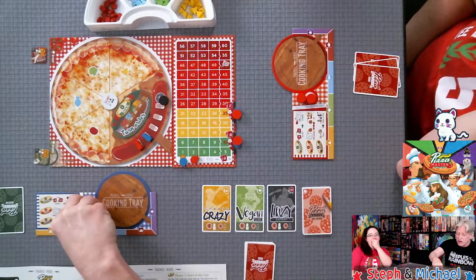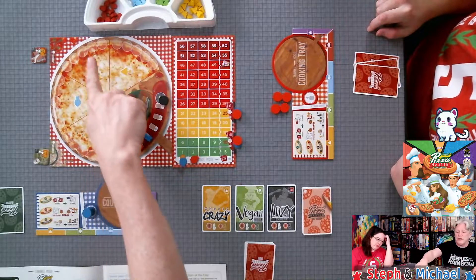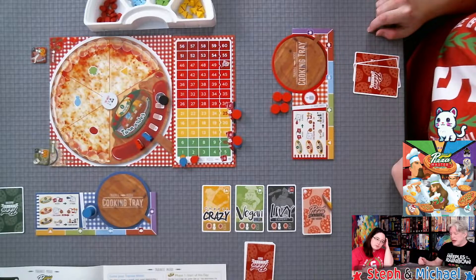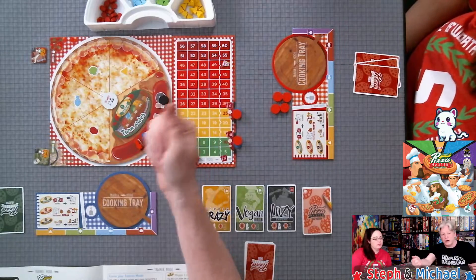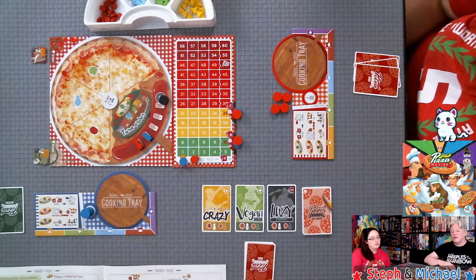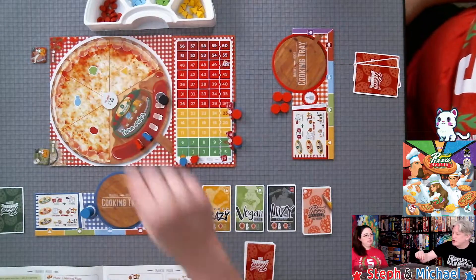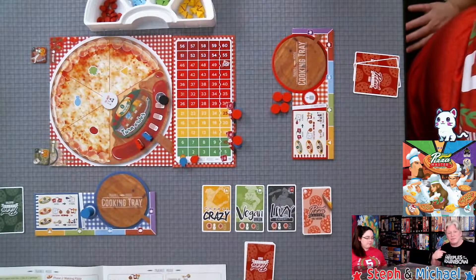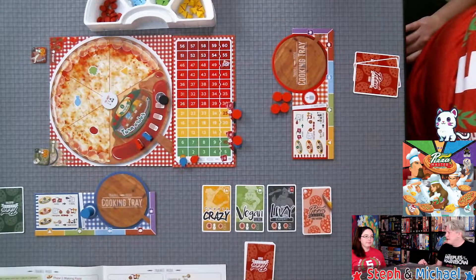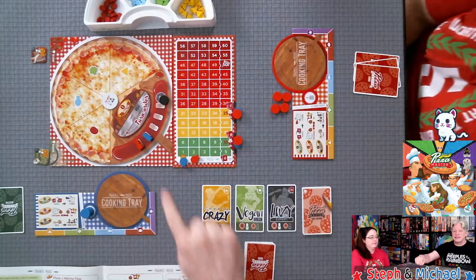We're going to take turns shopping for ingredients. Each of us has four coins, starting with Steph. She'll spend all her coins to get ingredients — for every coin she puts on the cheese space, we add two cheese to the pile; for every coin on veggie, fish, or meat, we add one. After Steph places her coins, I place mine. Then we evaluate who has the most coins on each spot — whoever has the most gets to reserve one ingredient from that section. Reserving means the other player cannot take it at all.